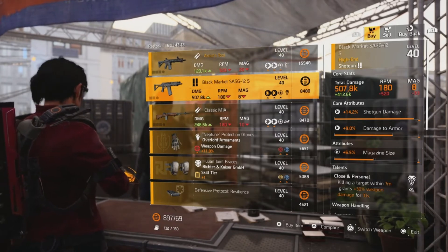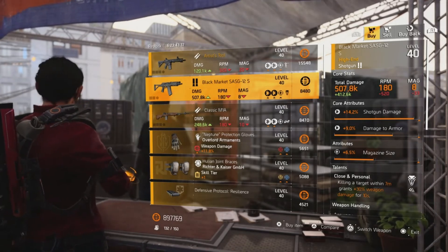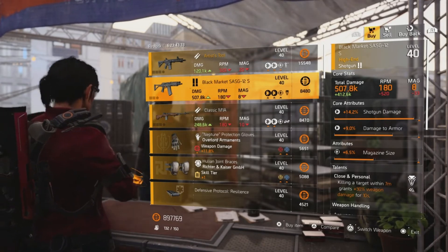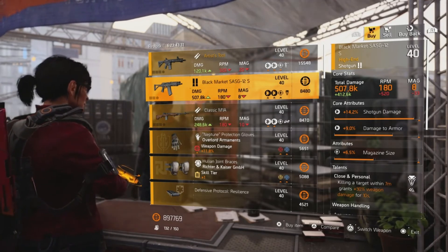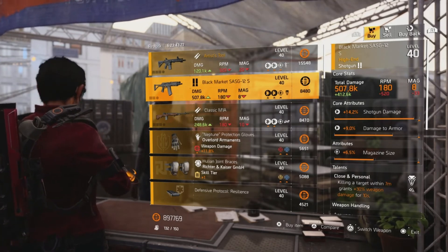The attributes on the Hollow Man mask are armor, headshot damage, health damage, and status effects — so probably not worth looking at for most builds, but since it's not on sale very often, check it out.